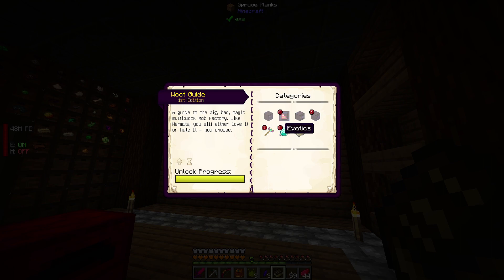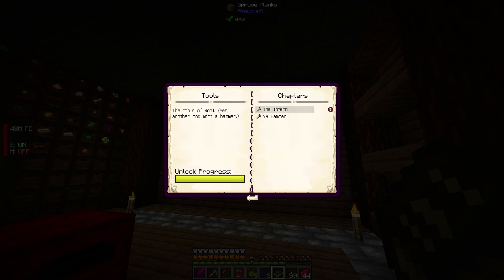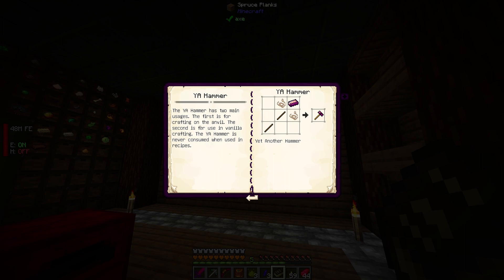Factory components, tools, exotics — exotics are a work in progress. The intern tool is there to replace the tedious task of building the factory structures. It can build and validate the existing structure. In build mode, the intern takes factory blocks from your inventory and places them in the world. The tier of factory depends on the mode the intern is in. The tool should be used on a pre-placed heart.